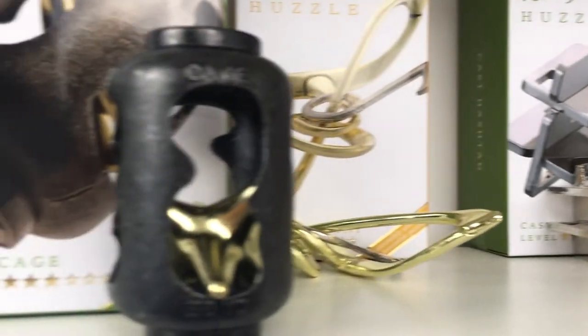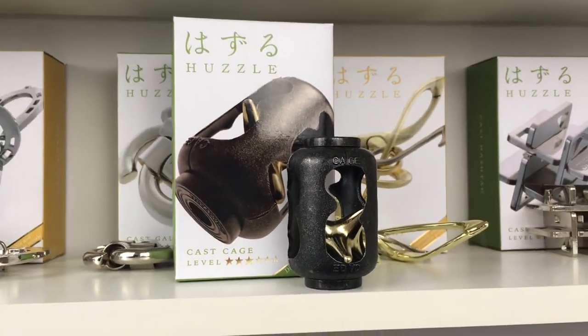Hello, welcome back to the channel. Today we are going to be solving the Hanayama cage puzzle, which is a level three out of a possible six on the Hanayama difficulty scale and it is the only and last level three puzzle that we need to solve. Our aim is to separate that star-shaped looking piece from the cage that it is currently surrounded in. Once we've done that we'll put the star back in the cage and place it on the leaderboard based on how difficult it is.